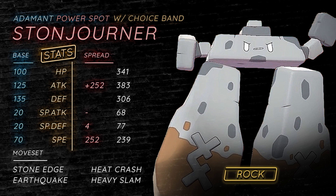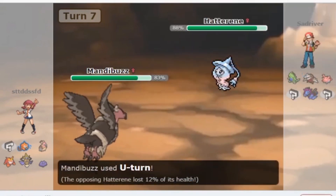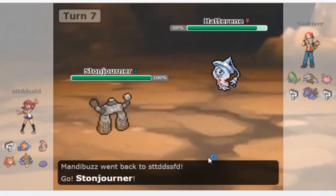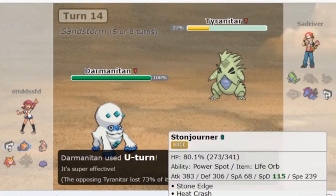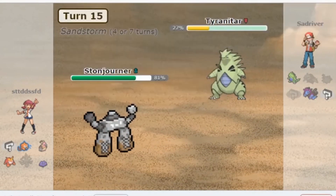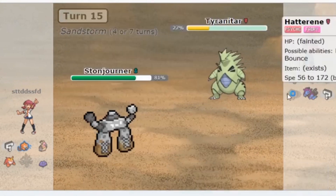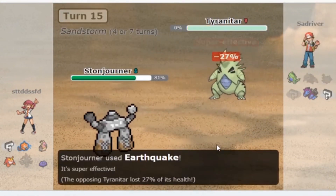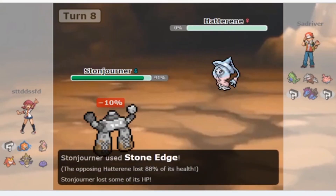Another good core is a VoltTurn core — having multiple Pokemon with Volt Switch and U-Turn to gain momentum. Pokemon like Ferrothorn will always find themselves coming in on Volt Switch, and Toxapex will find itself coming in on Galarian Darmanitan's U-Turn. Having those slow or fast pivots to get Stonejourner in to deal massive damage is very much appreciated.